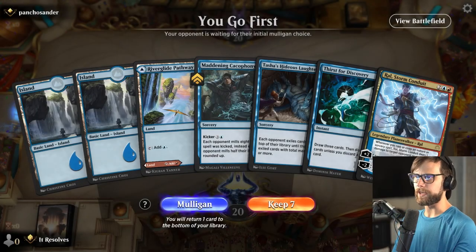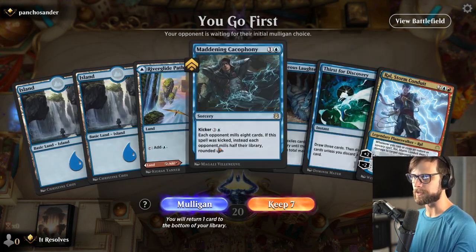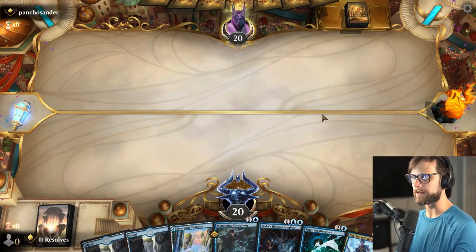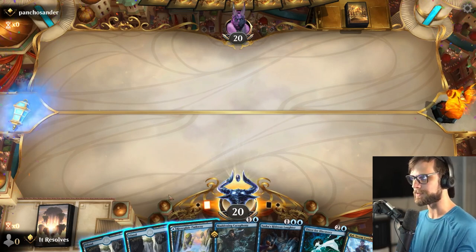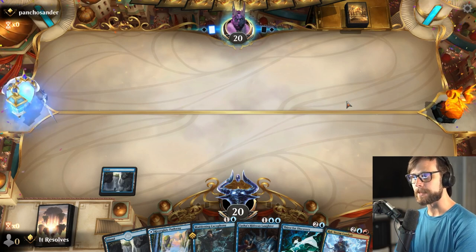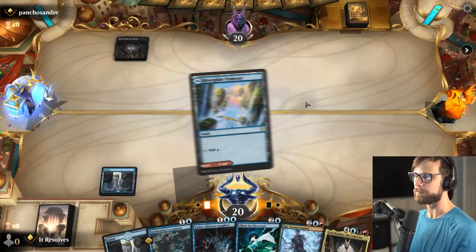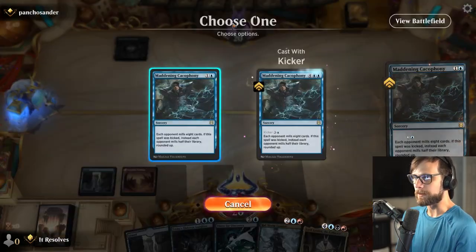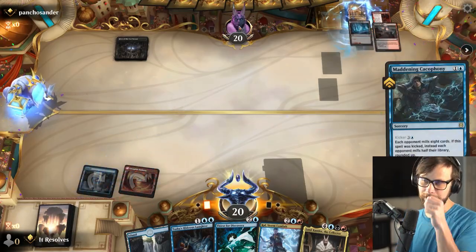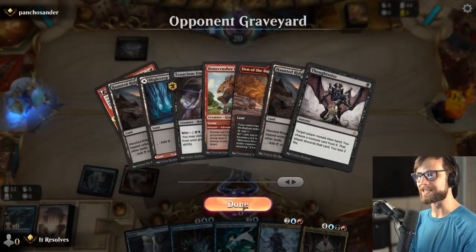Here we are for game number two. I think this is a keep — we've got the Thirst that can draw us into some stuff, and of course the Maddening Cacophony to start with, as well as the Laughter. Between games, I looked up Fabled Passage because I wasn't sure if perhaps it's just banned for some reason. As it turns out, it is not. So Vamp, if you happen to watch this, did you have a reason not to include it? If you did, totally cool — I just wanted to see what your thoughts were.